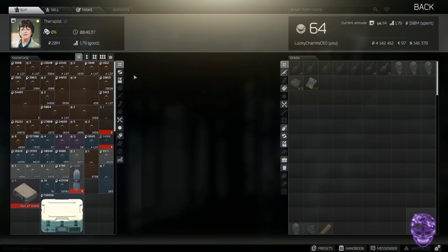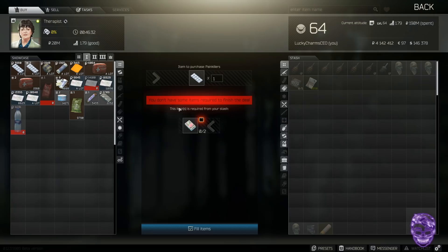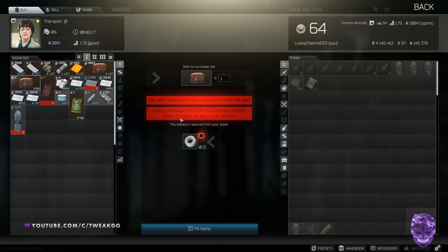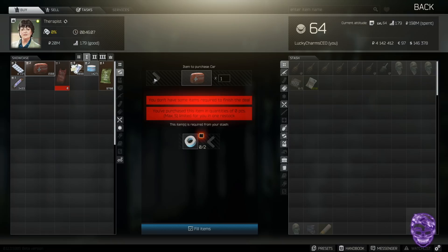For Therapist level two: two batches of bandages gets you a painkiller — you need a lot of painkillers early game. Two tape gets you a car med kit, and one paid spray gets you a Salewa. What do you loot a lot of early game? Duffel bags and filing cabinets — you're going to find an awful lot of this stuff. Make sure you grab it and utilize the barter trades; it will save you a lot of money over time.